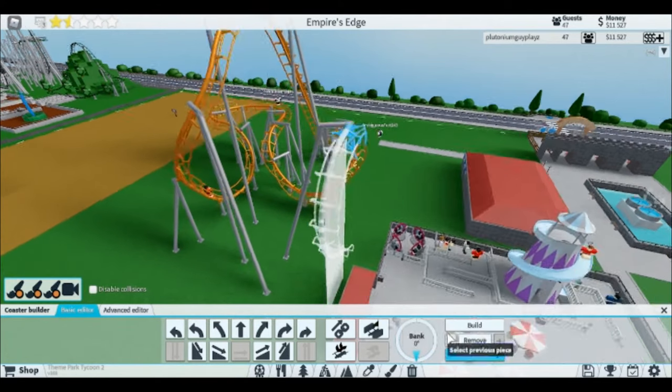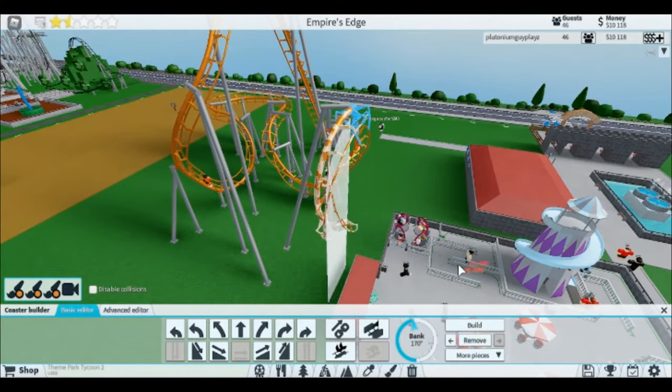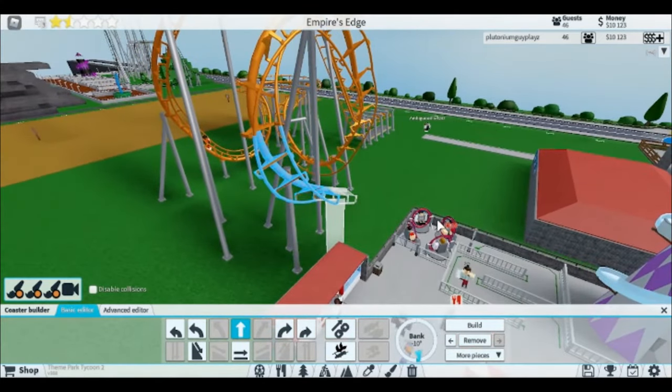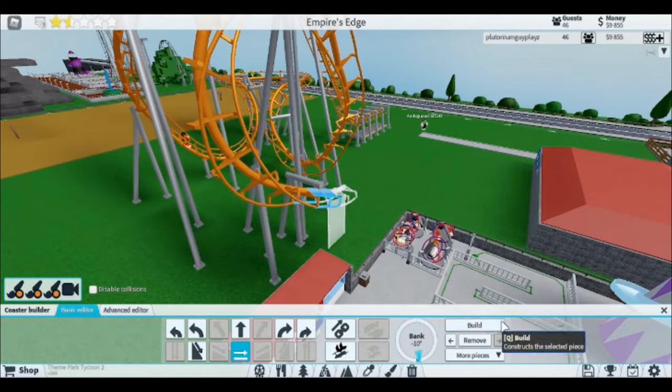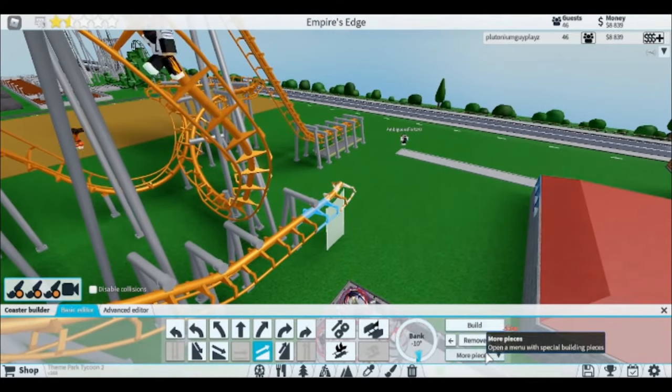Half loop down, and then just spin it — why don't we just spin it 170 degrees. That way you just spin the whole time, ladies and gentlemen. Then you're just going to build down over here, just flatten it out if you want. It doesn't matter to me, it's your coaster, not mine. We can't be done yet, so build it. You can go to more pieces.